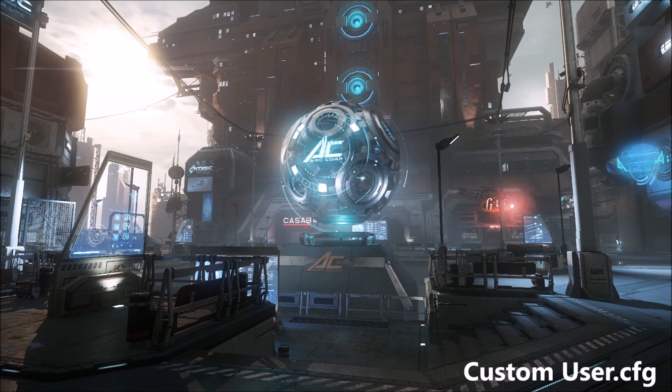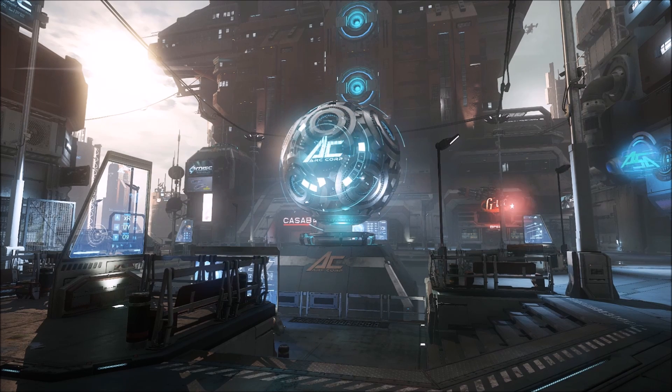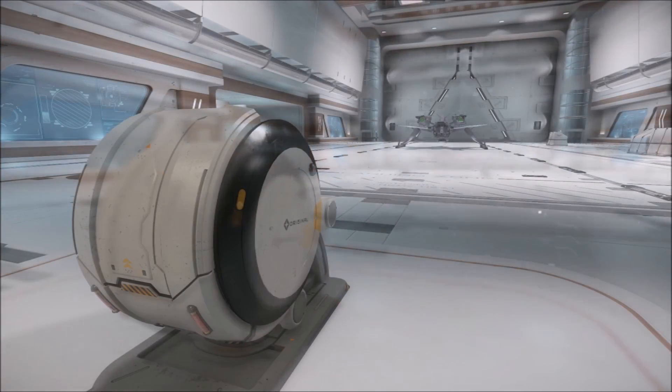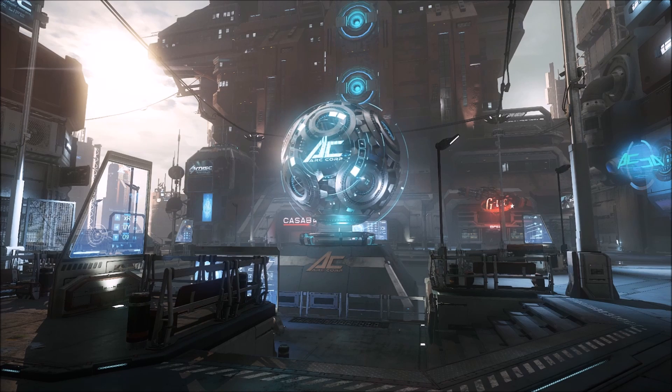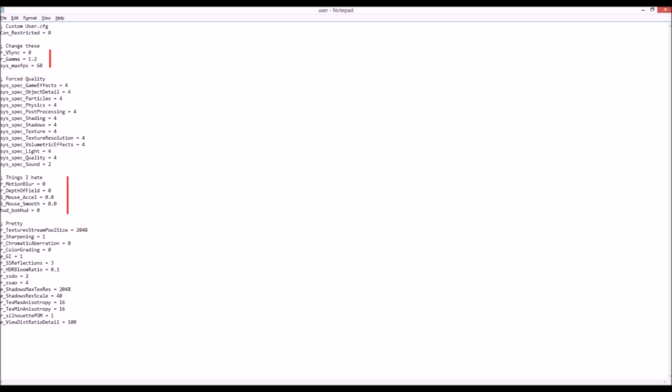A custom user.cfg can really make the difference. I've made another custom user.cfg that concentrates on image quality — I've done one for speed previously. If you're really competitive in PvP or whatever, it should give you a bright, sharp image with a really great level of detail. There are some settings here that I'm sure people will disagree with or say actually reduce quality, but for me this looks the best from what I have tested, and I've done a lot of testing. I'm always willing to test and try more settings and update accordingly. Set VSync to 1 if you get screen tearing — that's simple. If you don't get screen tearing, leave it alone. You want to get as many stable frames as you can.